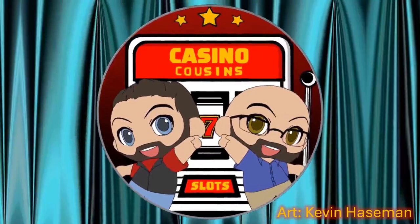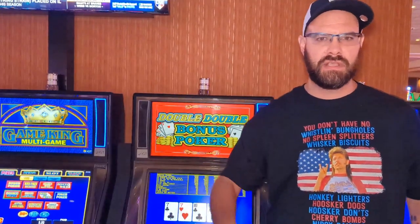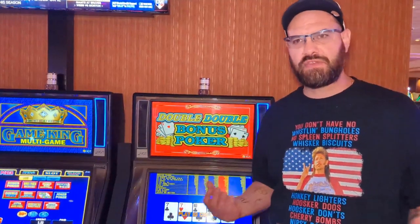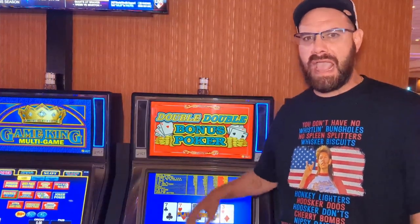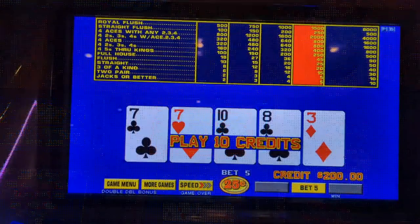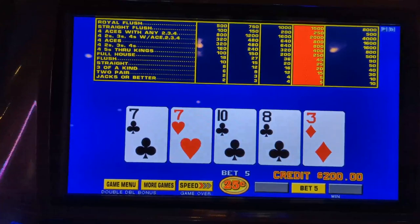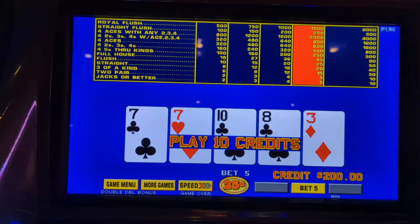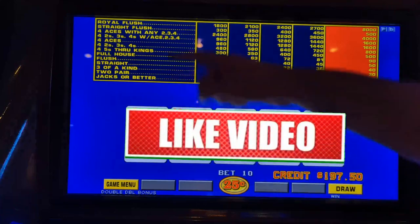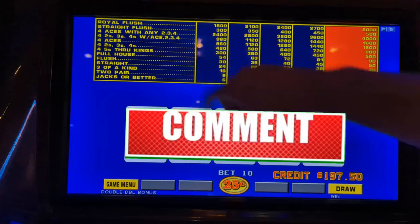Today on Casino Cousins Slots — cousins, we're back. We're gonna do some Double Double Bonus Poker. You guys seem to like the first video poker video and asked for more, so here we are. We're going for four of a kinds, kickers, all that good stuff. We got two hundred dollars loaded up, on the quarter denomination, max betting. The pay tables are up here — aces with kickers pay the best, then four of a kinds, full houses, and so on.